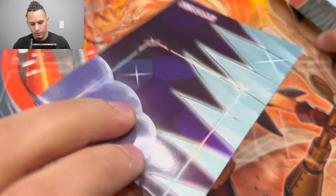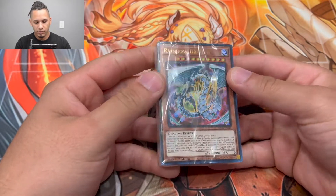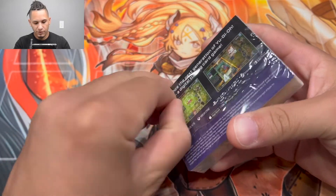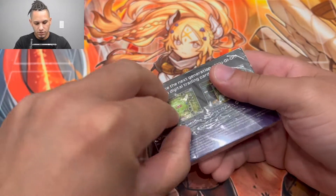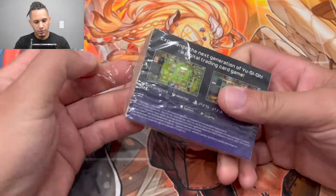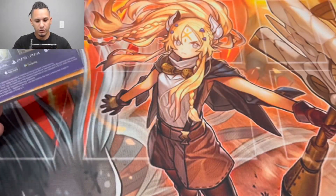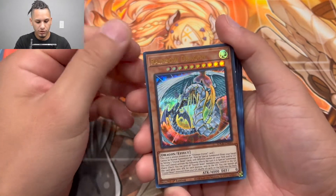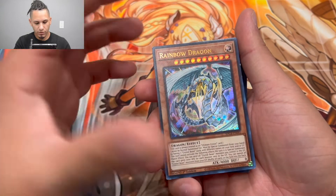We got the structure deck right there, we got the playmat — we're not gonna open the playmat since we have a better one already out. Let's get into what we actually came here for: the rainbow dragon. I usually have a hard time finding it, but glad they put it on the back now. Sometimes people were struggling to find it. Anyway, the rainbow dragon — the first card — four thousand attack. You guys already know how crystal beasts work.